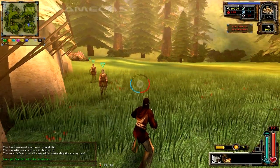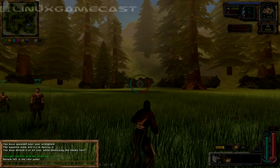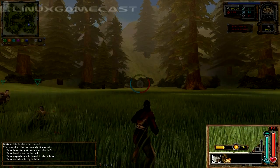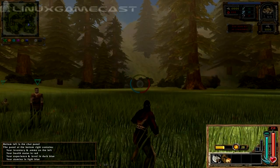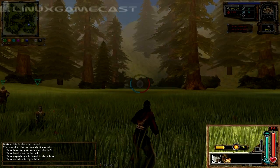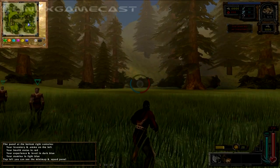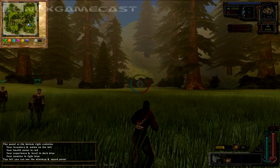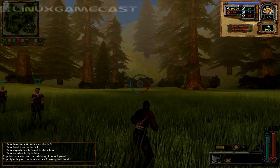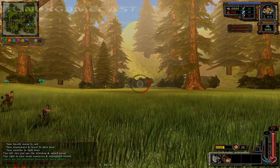Let's get familiar with the interface. Bottom left is the chat panel. The panel at the bottom right contains your inventory and ammo on the left, your health status in red, your experience and level in dark blue, and finally your stamina in light blue. Top left, you can see the minimap and squad panel. And top right is your team resources and stronghold health. You can check out the advanced tutorial for more details.